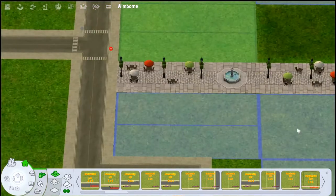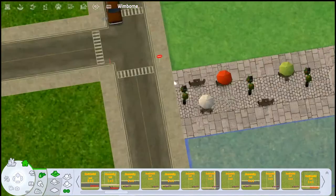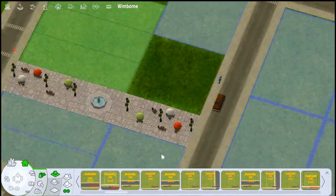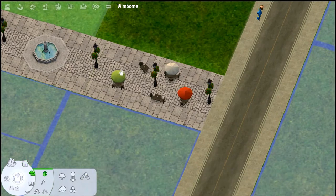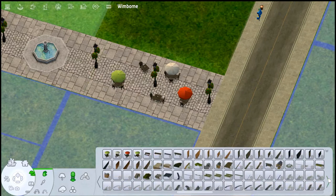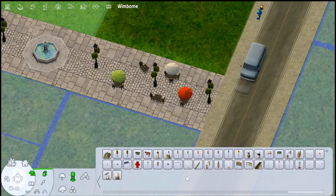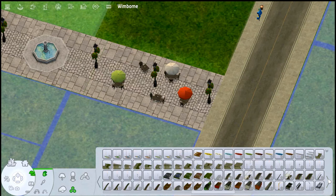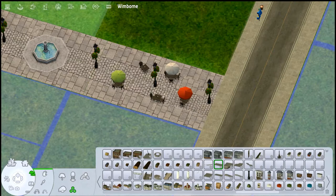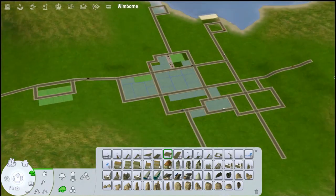I do still have Cricket's neighborhood deco in here — I didn't want to get rid of it because I still like it and want to use it. The only thing I'm noticing is that the gray tarmac of this terrain and that deco just doesn't match. I'm kind of hoping Curious Bee put something similar to the sidewalk deco in their set, but I don't remember downloading anything like that. It's not something that'll make or break it for me.